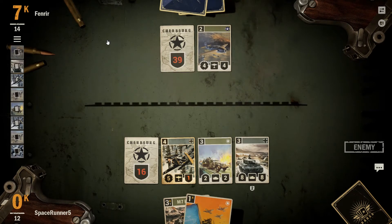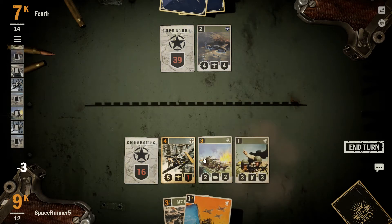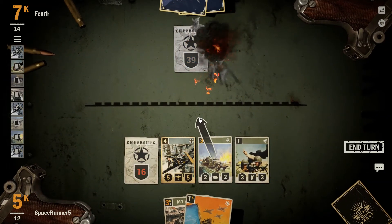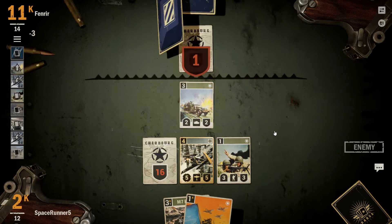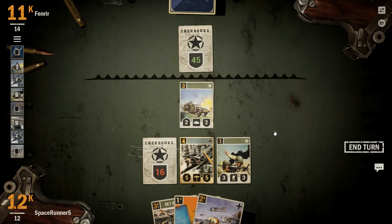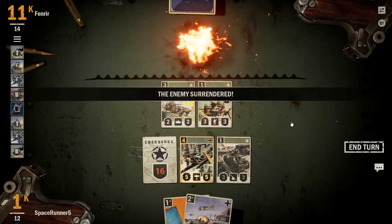4-4 — you do get to destroy a random enemy, which is very nice. Go ahead and heal our 5-5. Hit you there. Start the half track forward, go ahead and just end our turn. Oh interesting — you can actually just go through all of your cards. I didn't know that. And that is the game.